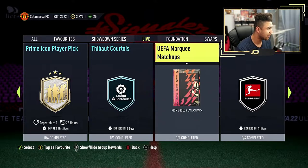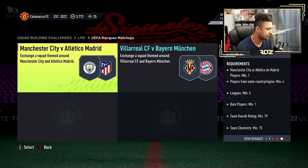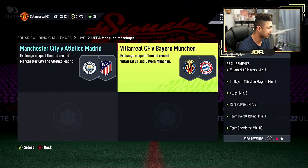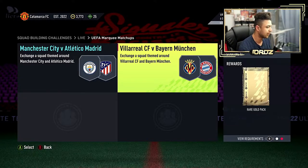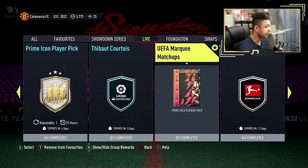What else have we got? UEFA league marquee matchups. Let's see what you have to do for that. Athletic vs. River's Man City — Man City I'd like to go to, players min 1, players same country/region min 4, leagues min 3, rare players min 1, 79 overall with 75 chem for a Prime Players pack. Then you've got Virayal versus Bayern Munich: Virayal players min 1, Bayern Munich players min 1, clubs min 5, rare players min 2, 81 overall with 80 chem for a 25k pack. And then you get a 45k pack for completing it.